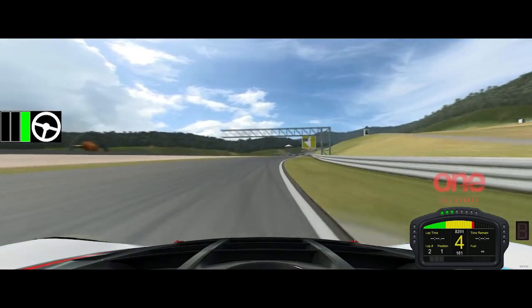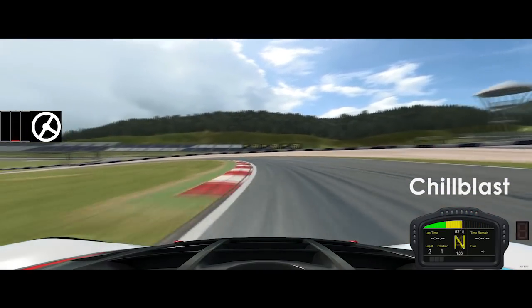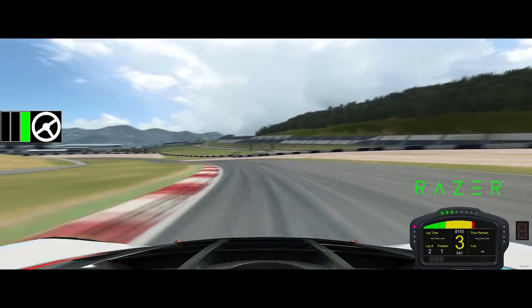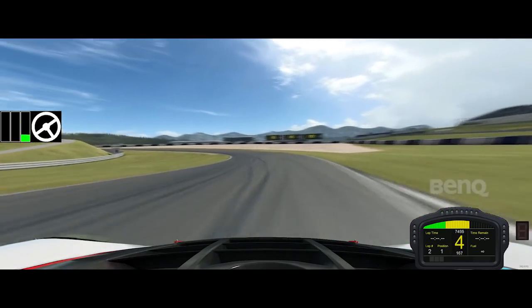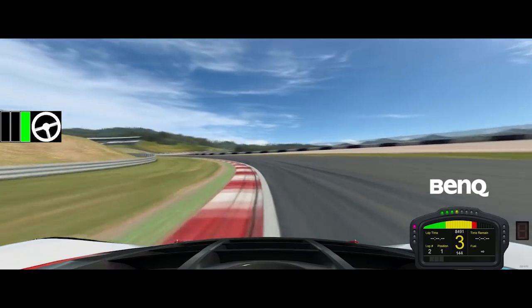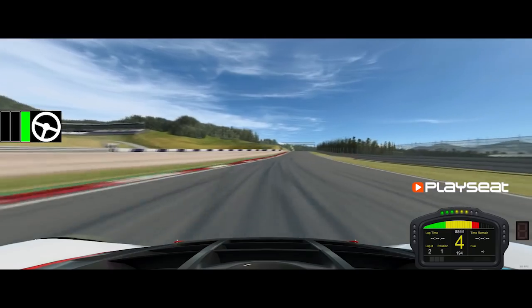Then into Rau where you throw the car, and frankly if you get on the power too early you just understeer massively, so you've got to find the sweet spot. And it's the same here into Wurth, because the entry is very very bumpy and you just take some kerb there — both entry and the exit.